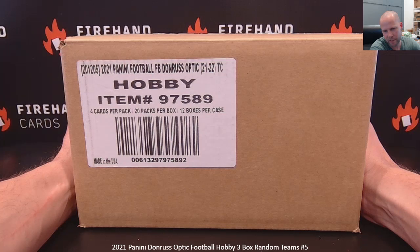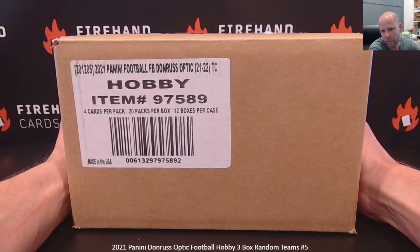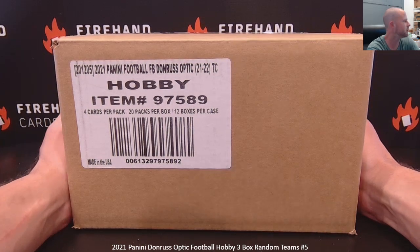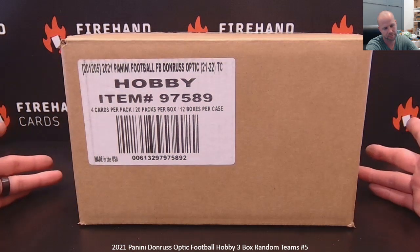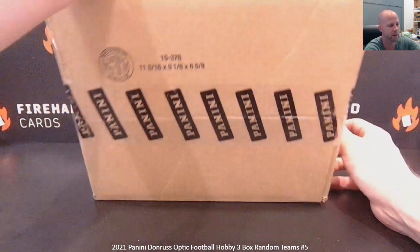Random teams number five, six, seven, and eight will all come from this case. They will all be priced exactly the same. If we roll out random teams number nine, it will have to go up in price because our cost is now up $200 per box more than we bought this case for. So take advantage while you can because it will just keep going up from there.